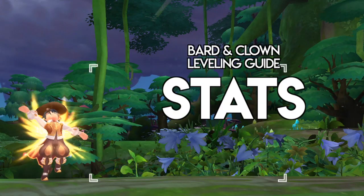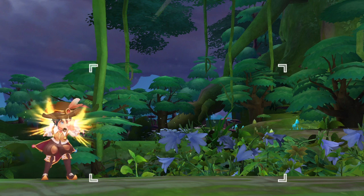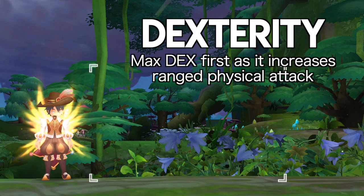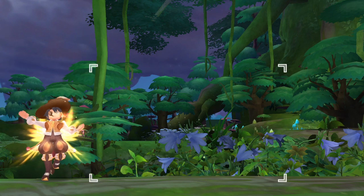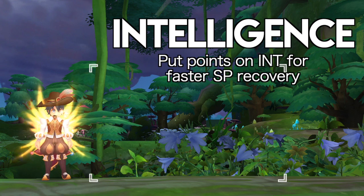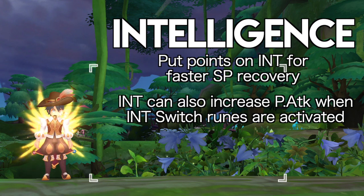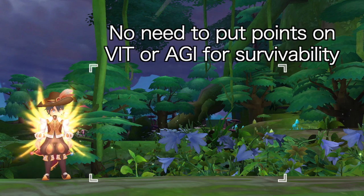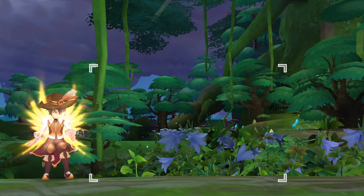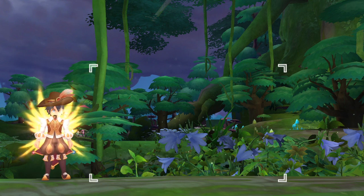First, we'll start with the stat build. Since this build is focused on grinding, we will only put points on attributes that can increase physical attack. The most important stat to pump first is Dexterity as it increases ranged physical attack. However, since the farming skills of Bard consume tons of SP, you also need to add points on Intelligence for faster SP recovery. Int can also increase physical attack when the Int Switch runes are activated. There's no need to put points on Vit or Agi for survivability, since our priority is to one-hit mobs with high damage output. However, if you feel the need to add Vit or Agi for increased HP or Flee, it is up to you.